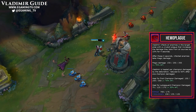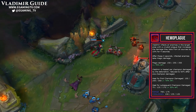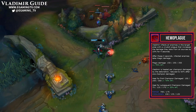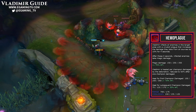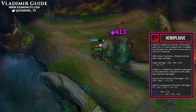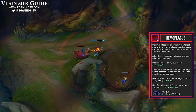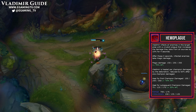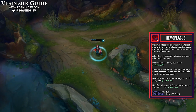Last is the ultimate, Hemoplague. A great AOE ultimate that procs after 4 seconds. It does a bunch of damage after those 4 seconds but it also increases the damage champions take for the 4 seconds before it procs. Vladimir is then healed per champion damaged by the detonation, so of course you want to try to get it on as many people as you can. It's best to use this ability early on in the fight so it will actually have a chance to proc.